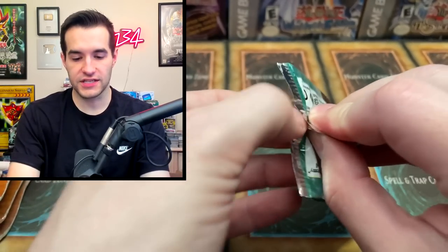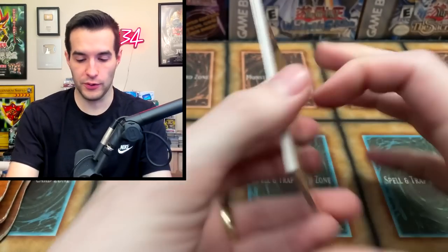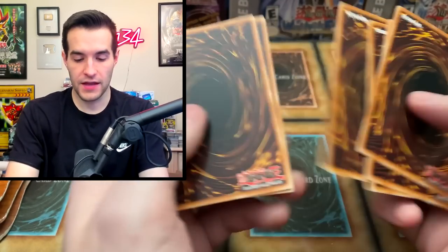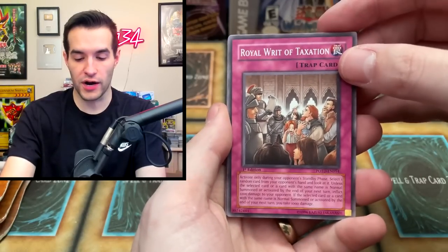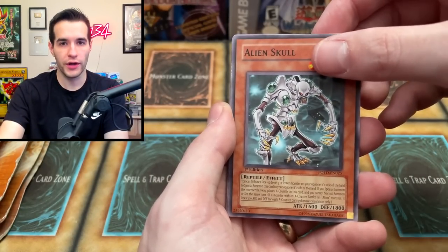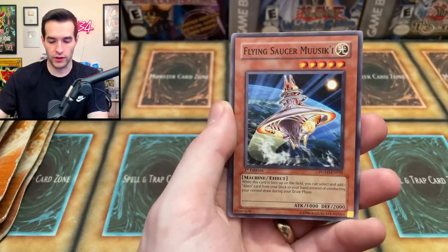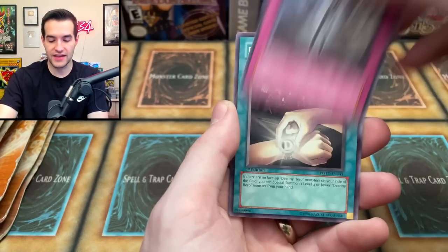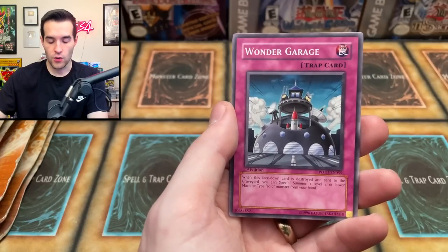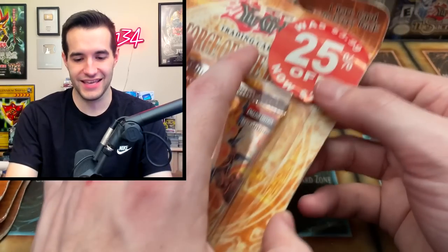Power of the Duelist GX opening. It started well but has definitely slowed down quite a bit. We haven't pulled anything big since the Mist Archfiend, but that's still a pretty good pull. We're hoping for something else — an Ultimate Rare. Power of the Duelist pack: Royal Writ of Taxation, Alien Skull, Rallis the Starbird, Ambulance Roid, Flying Saucer, Paths of Destiny, D-Spirit, Wonder Garage, Dark City. There are no foil magic or trap cards in Power of the Duelist, so every time I see that I'm like... eh.